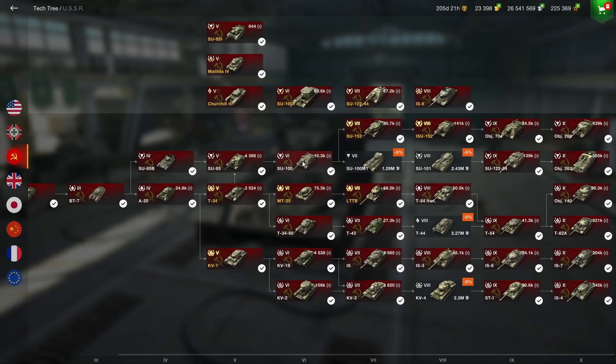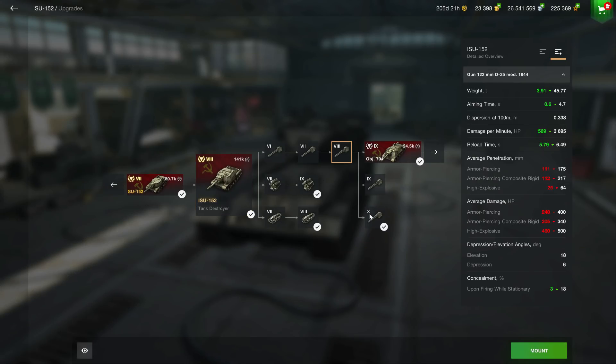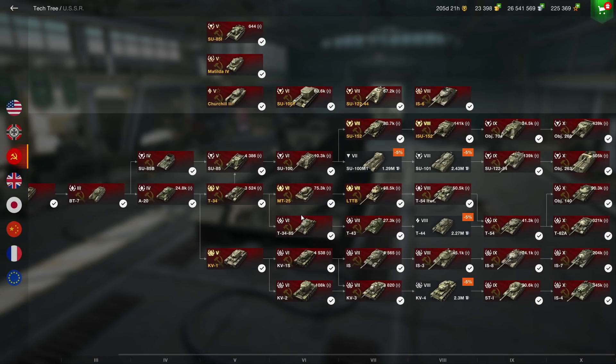You have amazing alpha damage and it's a fun branch to play. Even if you suffer some defeats you can still manage maybe 900 damage with HE shells or 640 alpha damage at tiers 7, 8, 9, and 10. As soon as you hit the SU-100 it becomes one of the most fun lines to grind. Starting with the SU-152, you have the choice of guns — I prefer the 152mm. You can reach 329mm penetration with APCRs on the SU-152, which is really great.